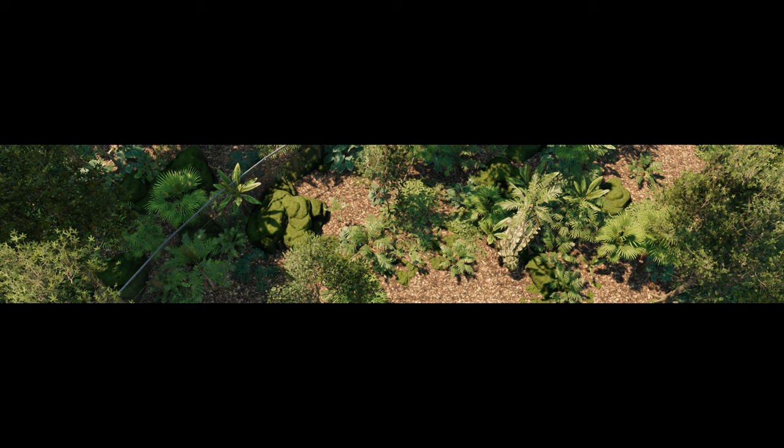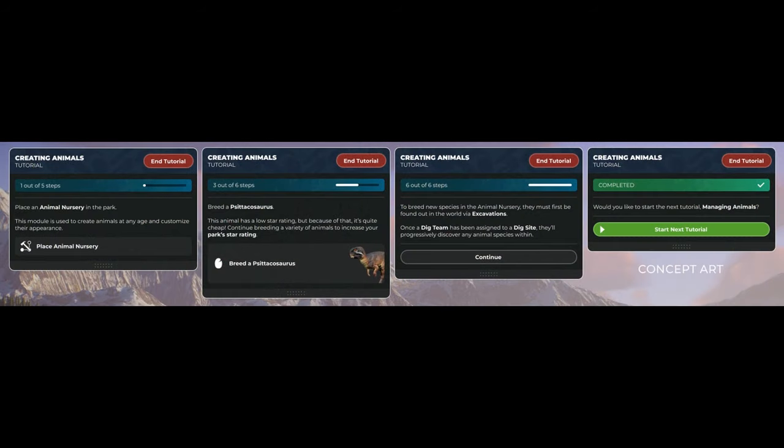In terms of onboarding, they have also completed a unified objective system, which will allow them to finish implementing tutorials, notifications, and the park issues list shown in the previous Dev Diary. In this image there is actually one of the new dinosaurs that we will get to in a little bit. Notifications and park issues have been running internally for a while, meaning most of the remaining focus is on tutorials and making them intuitive.